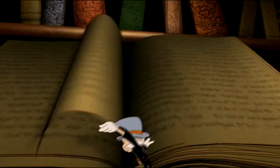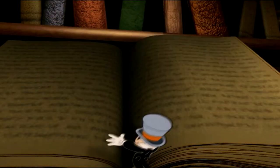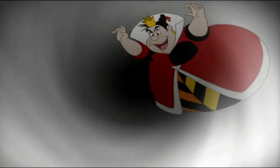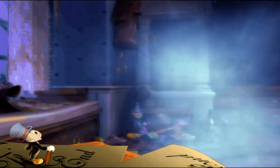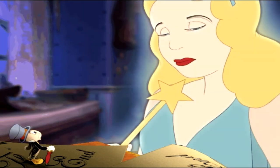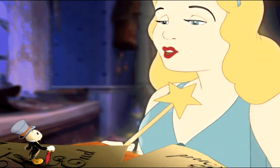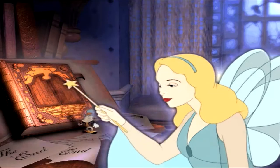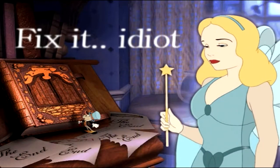The plot is that Jiminy Cricket gets the bright idea of tearing out the happy endings of all the Disney stories from a magical book. With no happy endings, all the villains decide to change the story's endings so they become the winners. Some sort of banshee character comes flying through the window and politely tells Jiminy Cricket that he's an idiot, then says they have to jump into the storybooks and set things right.